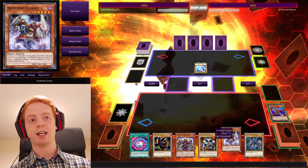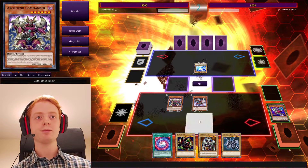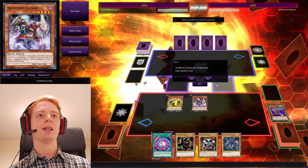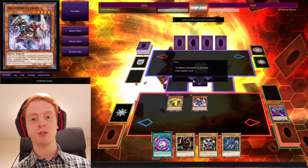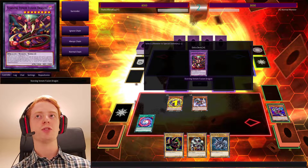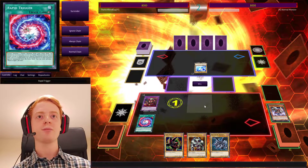And then if you have Commander and Cavalry in your hand, you can summon Cavalry, use the Special Summon off of Commander to destroy Cavalry, which allows you to then Special Summon an Archfiend from the grave. But if you have Rapid Trigger in your hand, you can activate that straight away. And instead of destroying those monsters, you can then use Rapid Trigger to summon, say, Starving Venom Fusion Dragon.